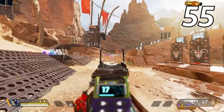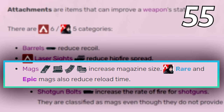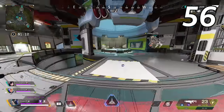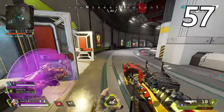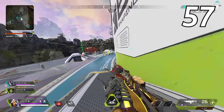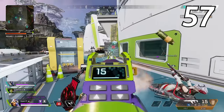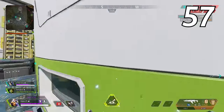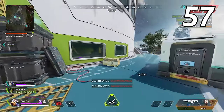Extended magazines not only give you more ammo to work with, but they also decrease the reload time with higher tier mags. Whenever you are running on the map, holster your weapon to increase your movement speed. Use movement tech more often in Apex Legends — most players already know how to use a variety of movement tricks, but they don't implement them often enough. Simple movement tricks like wall bouncing will still catch enemies off guard as not many players actually use them in matches.